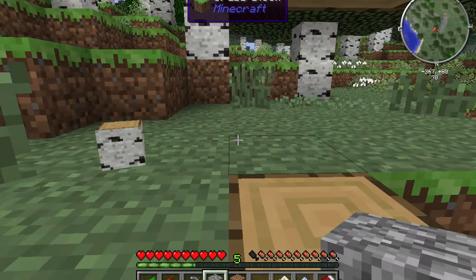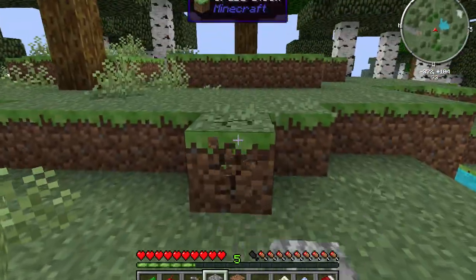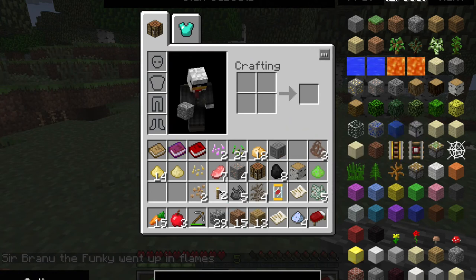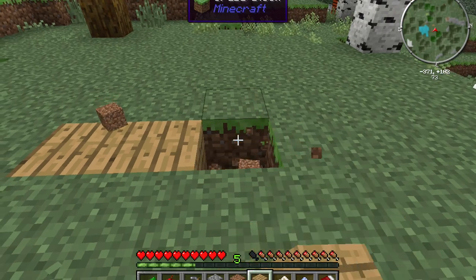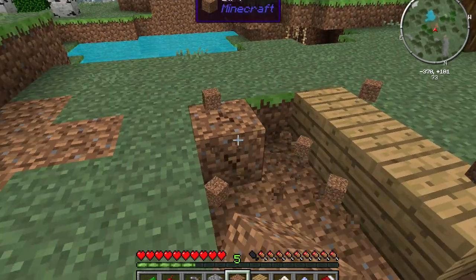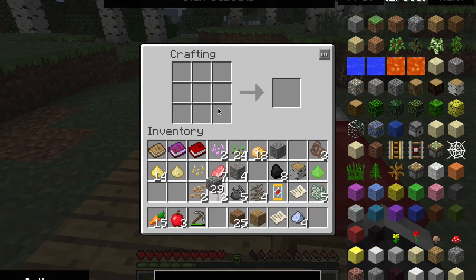Let's make an axe — do I have enough iron? Sorry for the frame lag, just loading in some new chunks. I think we could build right here — I like this area because we're surrounded by trees so if we need wood we can just walk around. Birch wood is actually very beautiful. I'm going to use my oak wood for the flooring and set up a little hut and eventually keep expanding — you always start small.